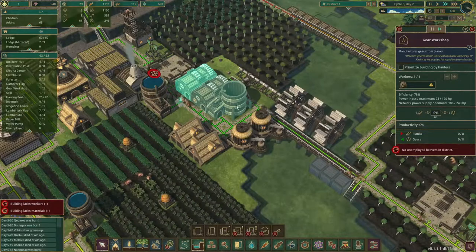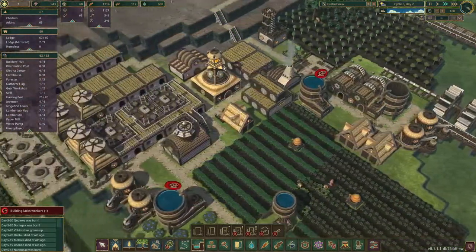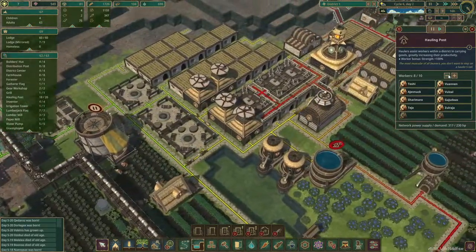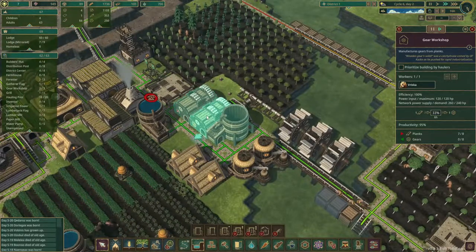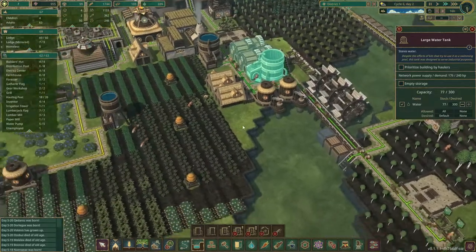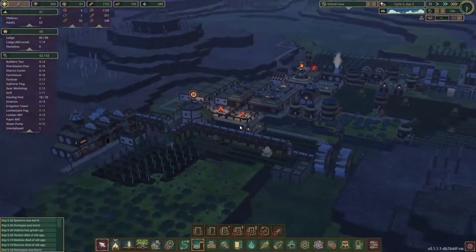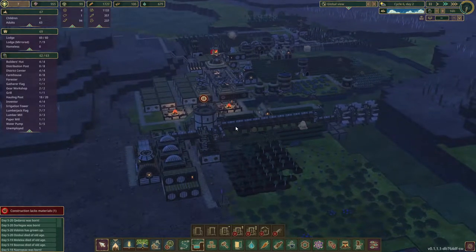They built that quickly! No unemployed beavers in the district — so we have everyone employed. Get rid of two of these and keep one unemployed — that's probably for the best. It's working, got all the power it needs. Now we get a sufficient amount of gears, extra water in, and everything is running smoothly. I hope you enjoyed this episode — I know I did. If you did, please give this video a thumbs up, subscribe to my channel, leave comments below, and I hope to see you in another video. Thank you very much, bye bye!